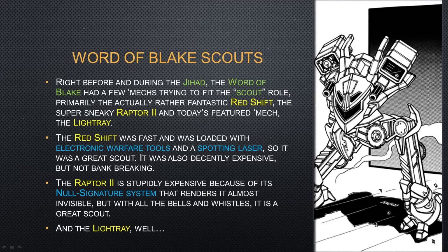Right before and during the Jihad, the Word of Blake had a few mechs trying to fit that scout role in all sorts of weight classes. You had the rather fantastic little Redshift that I actually quite appreciate when they walk into the shop, because it's a decent little machine. And there was the really expensive and sneaky Raptor 2, which used different stealth technology. The Redshift was loaded with electronic warfare tools and a spotting laser, making it a good scout and a spotter for artillery missiles, which is pretty useful. It was still expensive, but not the most crazy thing you can see on modern battlefields.